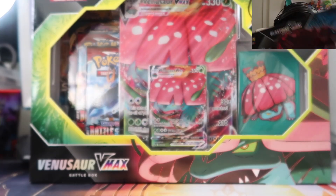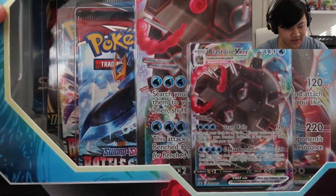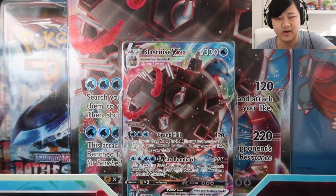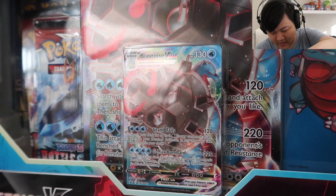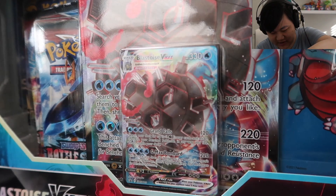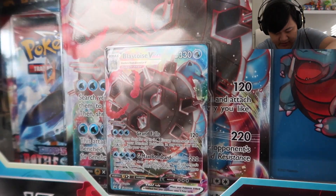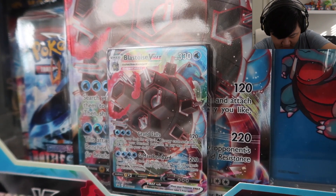I also have the Venusaur one. Unfortunately no Charizard, because this is Battle Styles — the set about Isle of Armor — and obviously the big thing about Isle of Armor is that you get GMAX Blastoise and Venusaur. So there's that. Anyway, let me pop this open real fast.